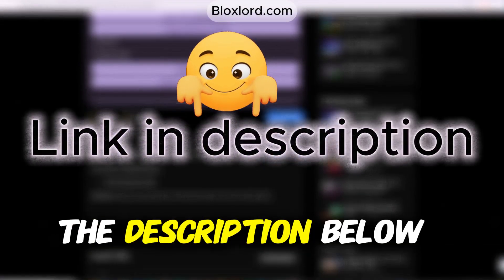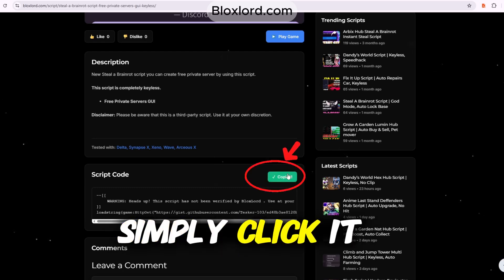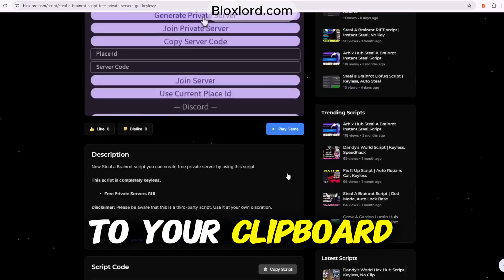I've also added the link in the description below. Now, just scroll down until you see the Copy button. Simply click it, and the script will be copied to your clipboard.